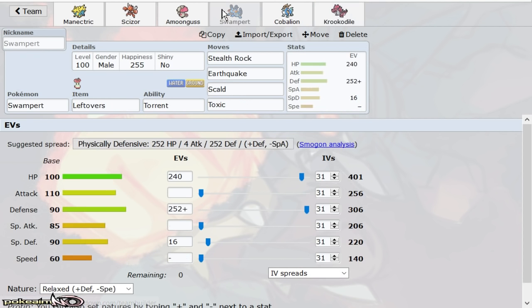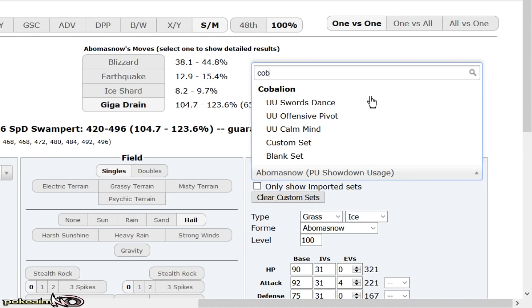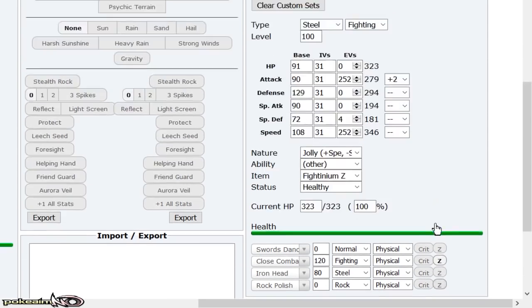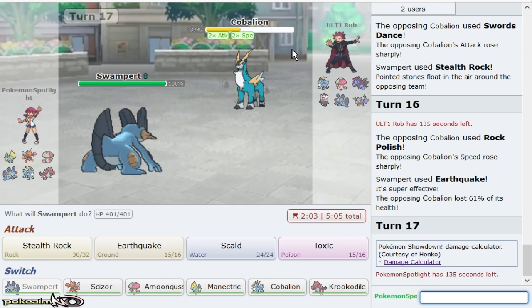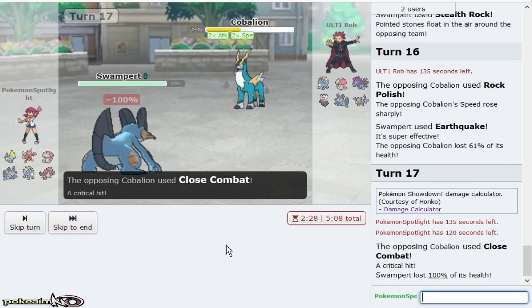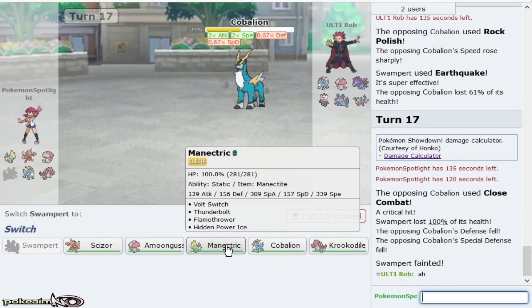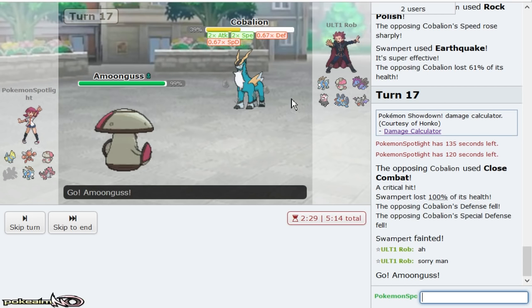How much HP you got — 248, 232? Cobalion's Close Combat would do 93 to 109. That doesn't matter, it's a roll. And I don't want him getting a roll... No, why? Why? It's okay, it happens. I don't even think Amoonguss lives Steelium, but that sucks dude.